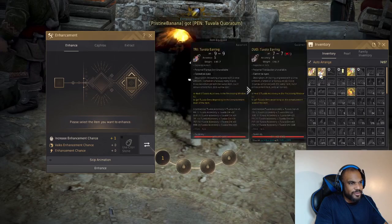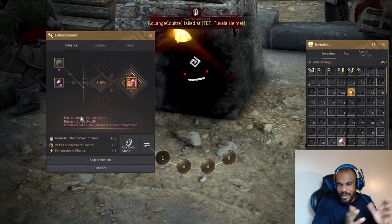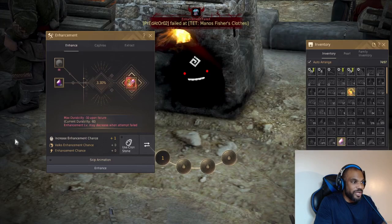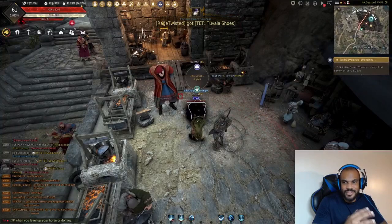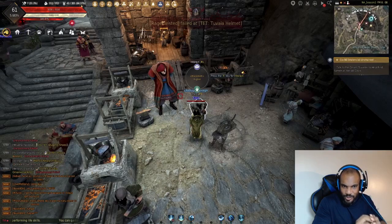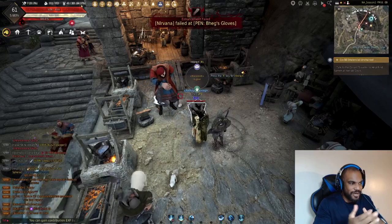This shows everything in my bag that can be enhanced. I put an item in the slot and it shows you how much max durability you'll lose if you fail. It's not going to be hidden from you — success chance, failure chance, how much durability you'll lose, all visible. It even tells you what happens when you fail: your enhancement level may decrease when an attempt fails. That only happens for items that are highly enhanced. The stakes get higher the higher your gear goes.